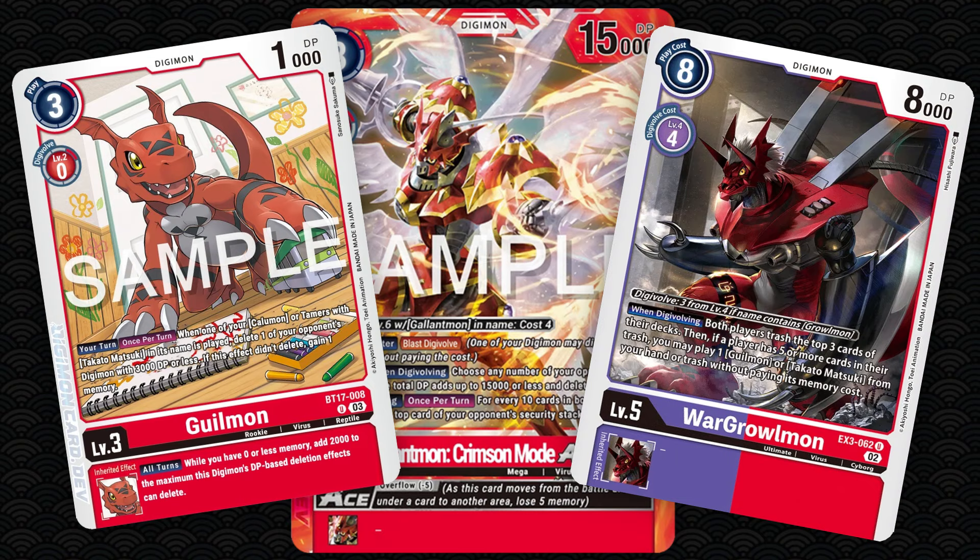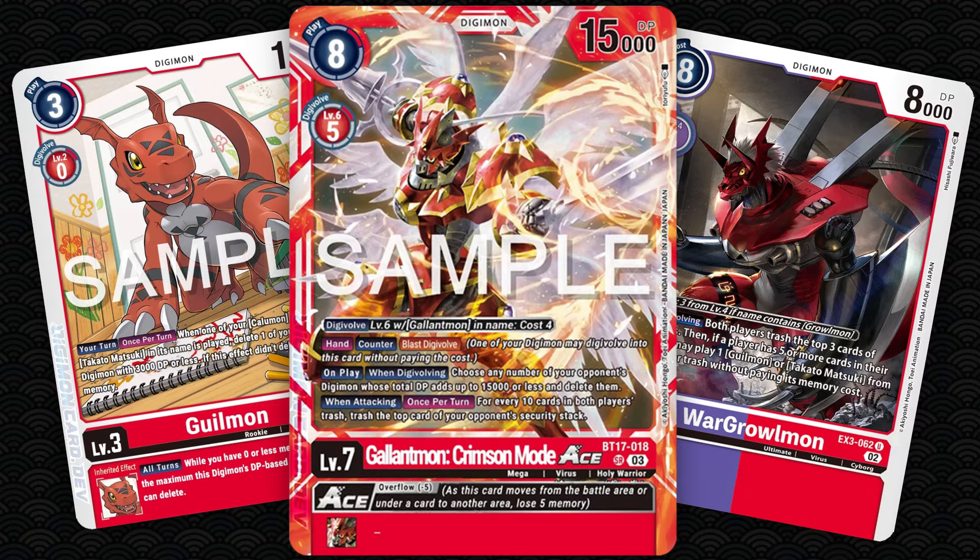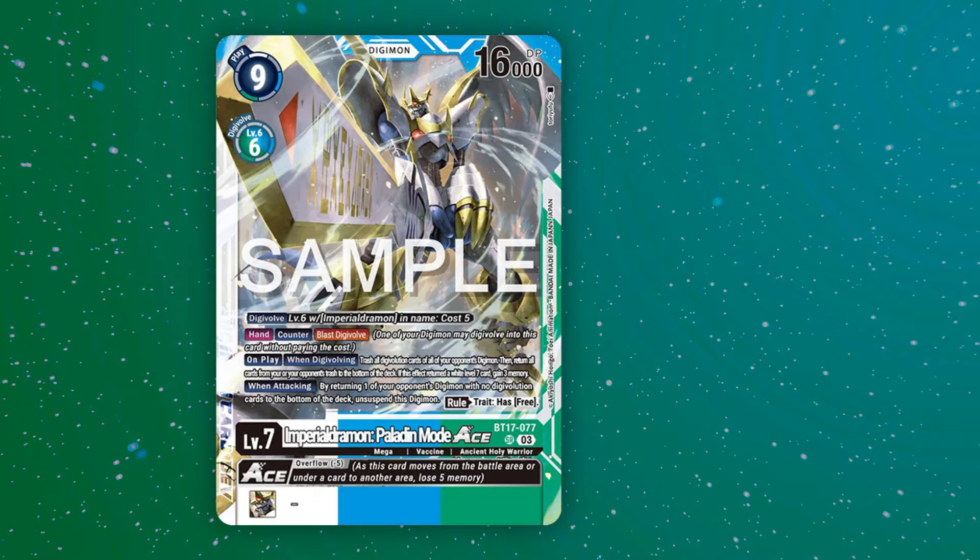And so with the mill power of the level 4 and 5 cards and the removal at every level, you can build up both your and your opponent's trash quickly, and then attack with the Crimson Mode, who trashes security for every 10 cards in both players' trashes combined. Probably one of the best finishers in the game.